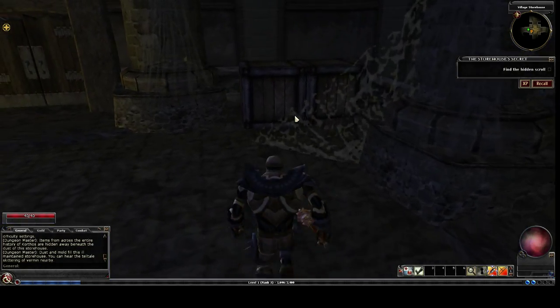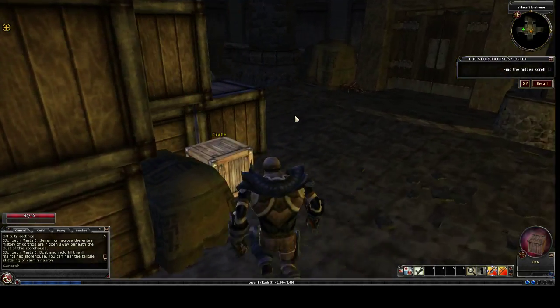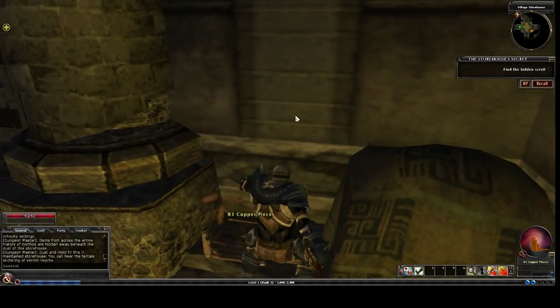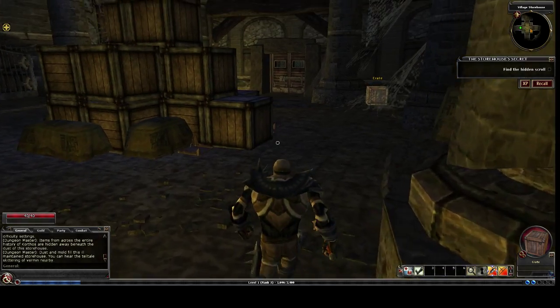Cure Light Wounds — that's a good potion, good drop. Cure Light Wounds and Resist Energy. Ooh, Copper.